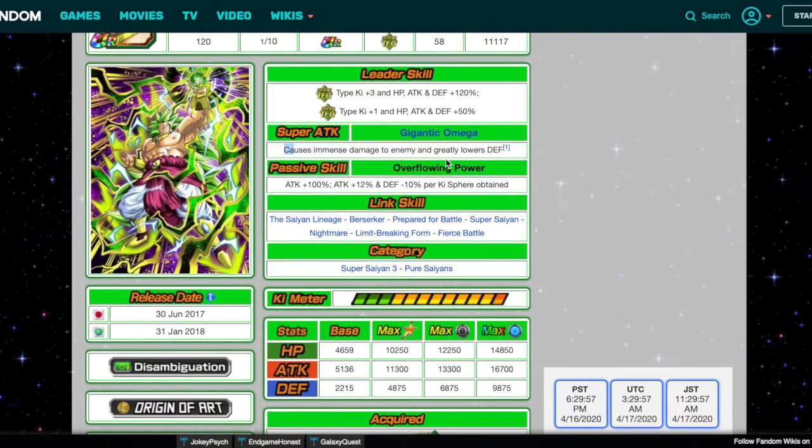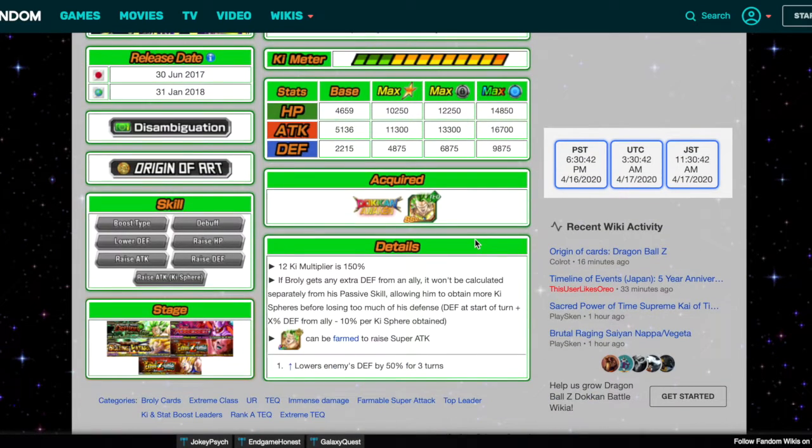His passive skill is Overflowing Power: Attack plus 100%, attack plus 12% and defense minus 10% per Ki Sphere obtained. To make him good, let's change it to attack and defense plus 100% and remove the defense minus. Then attack plus 12% per Ki Sphere obtained. I feel like anything more on this guy will be extremely broken.